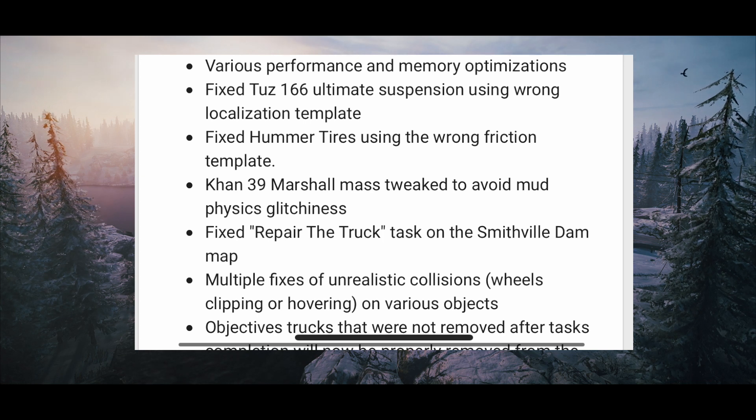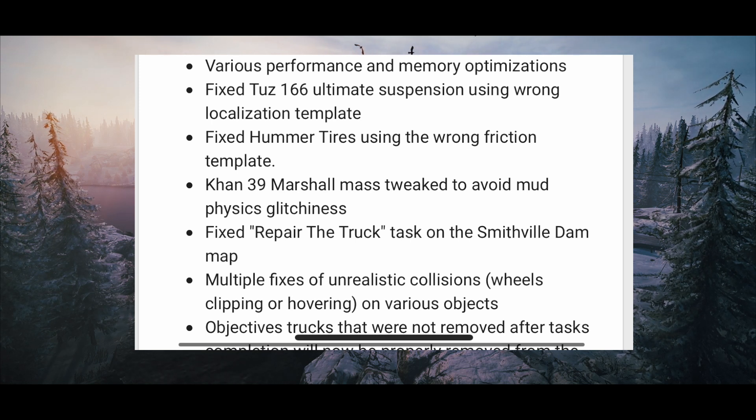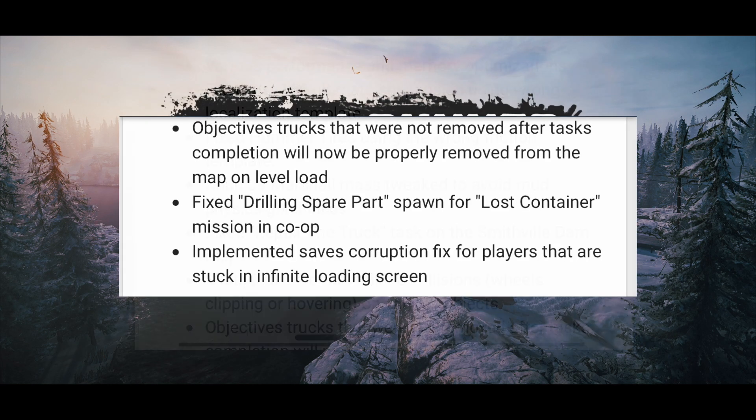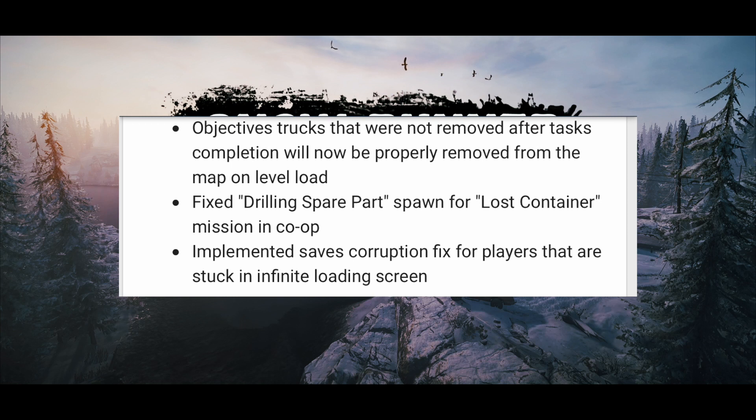Various fixes for in-game music, performance and memory optimizations. Fixed TAZ 166 Ultimate suspension using wrong localization template. Fixed Hammer tires using the wrong friction template. CON 39 Marshall mass tweaked to avoid mud physical glitchiness. Fixed the repair truck task on Smithfield Dam map — that one was glitched out. Multiple fixes for unrealistic collisions, wheel clipping, or hovering on various objects. Objective trucks not being removed after task completion will now be properly removed from the map on level load.